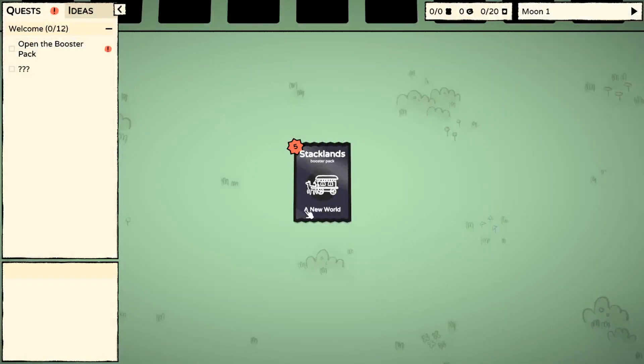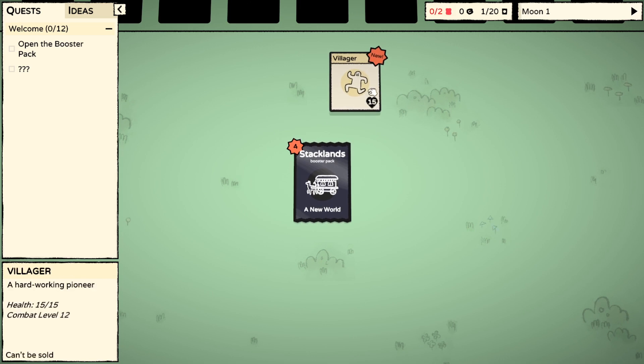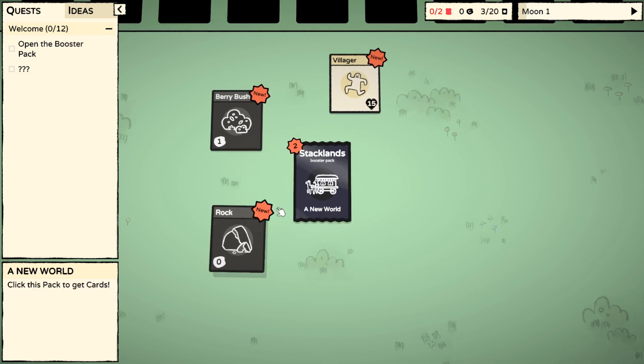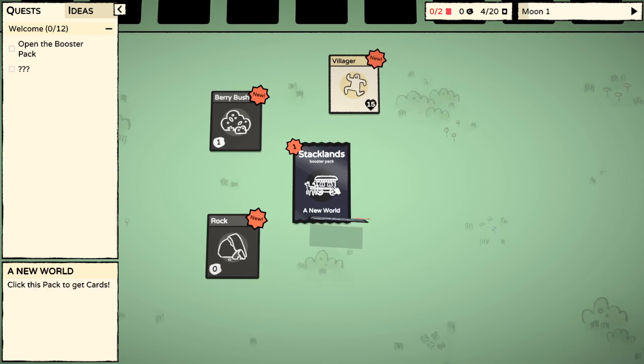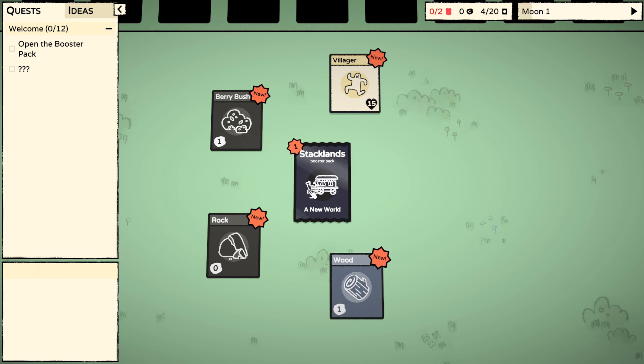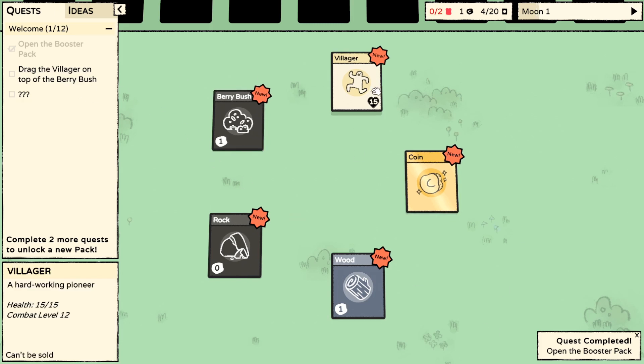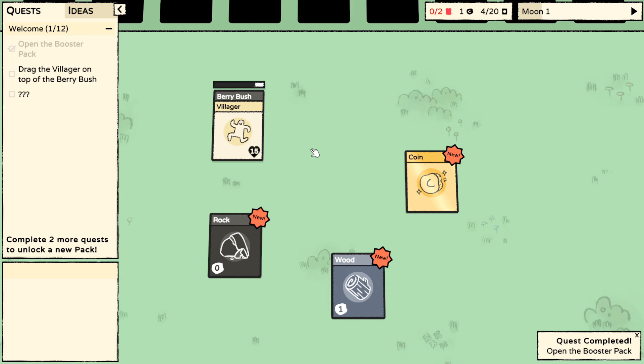Welcome. Open the booster pack - question, question, question, question - profit! A villager with 15 health. A berry bush which gives one something. A rock which does zero somethings. Wood which is one something in a different colour. And a coin - or maybe it costs one coin? Who knows. Drag the villager on top of the berry bush - go foraging for berries, friend. Interesting.